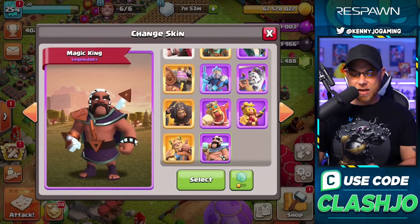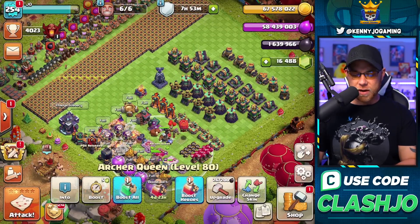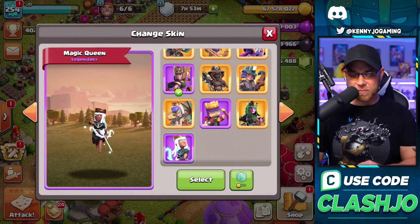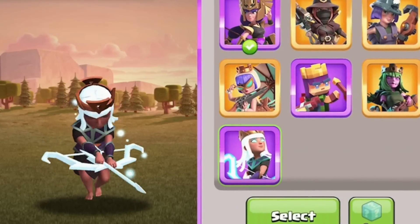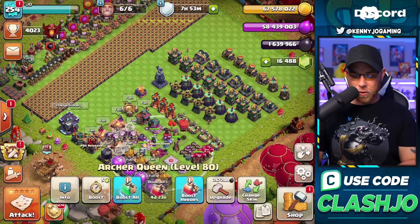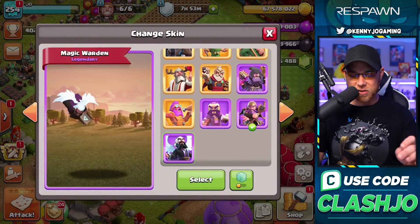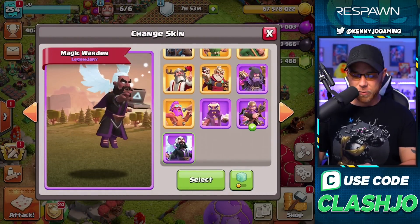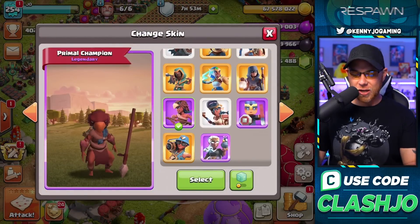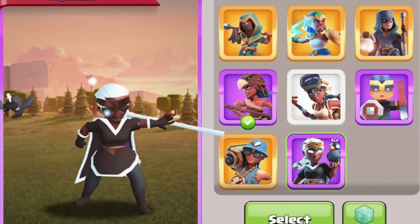Let's put the Barbarian King skin on — that one's actually really cool. I like the animation on the Grand Warden; let's put the Queen on that. She's waving — are you serious? And then the Grand Warden, who looks like an archangel or something, really cool animation. Well done on these skins. And then jumping into the Royal Champion — oh, she's gonna summon, wow, look at this, she's brutal.